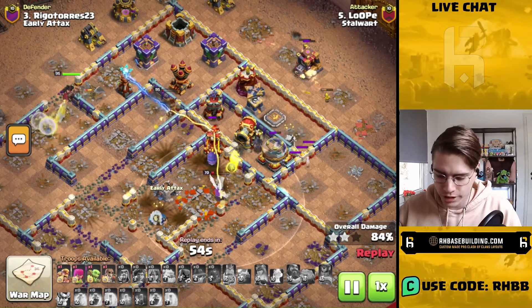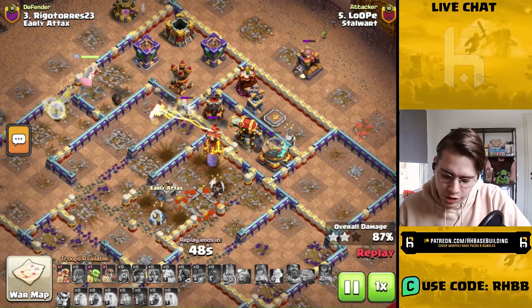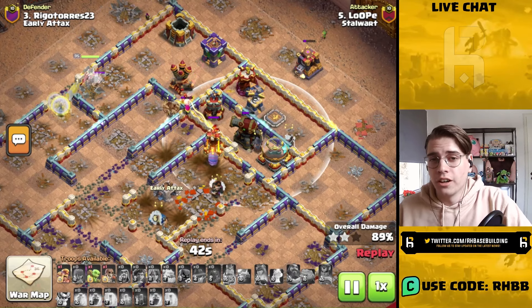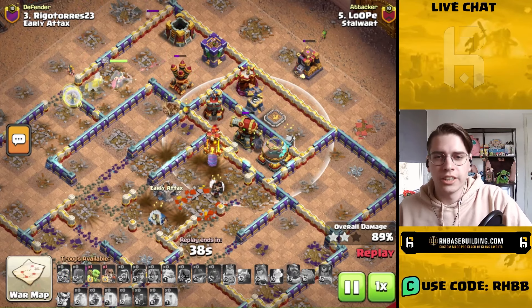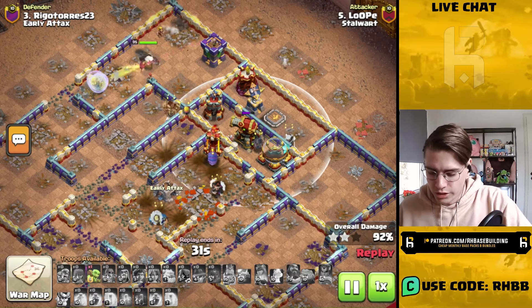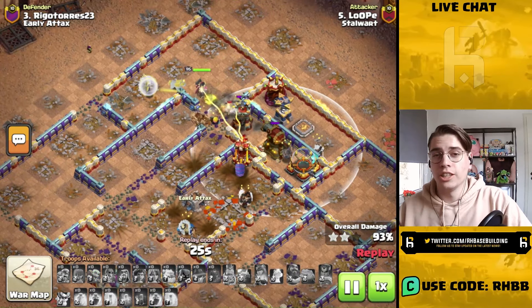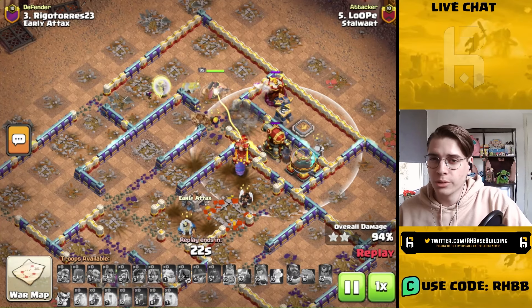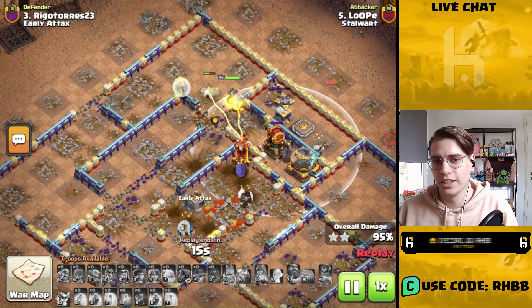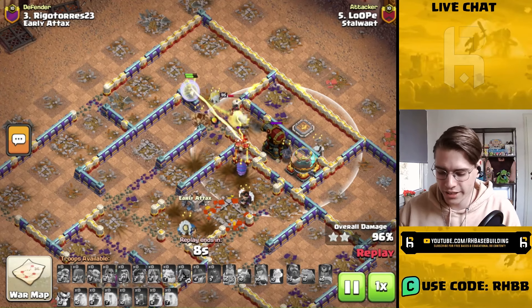The ricochet cannon takes out the RC and then the warden. The queen is unable to reach the ricochet cannon from either side since it's too far from the walls, and she'll have a very hard time getting through. He still has one wall breaker, but the combined damage from the builder hut and multi-inferno tower is just too much. The ricochet cannon also takes out the unicorn so there's not enough healing — and the ricochet cannon ends it all, coming in absolutely clutch.